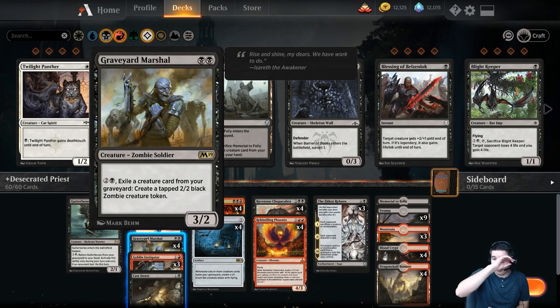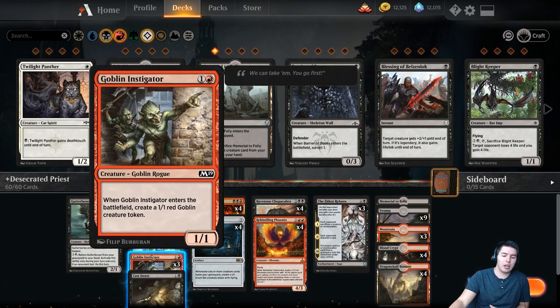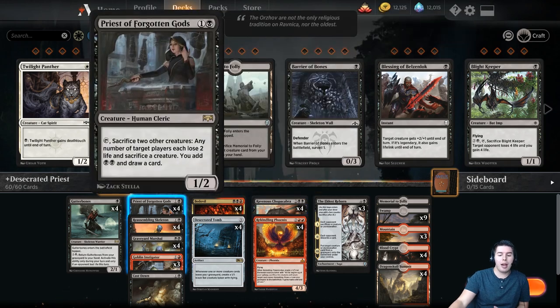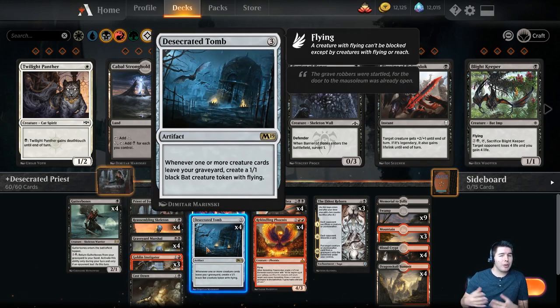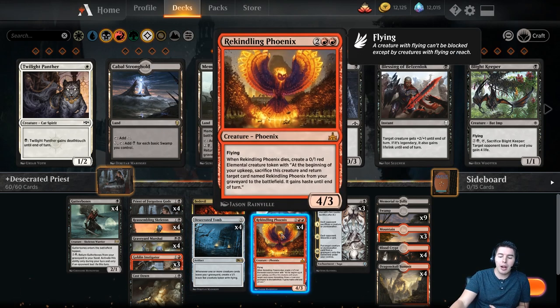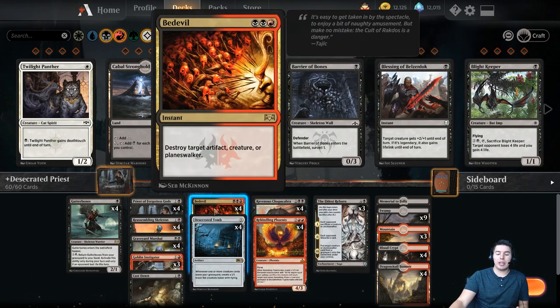We also have Graveyard Marshal — if we ever lose some creatures that can't come back as easily, like our Goblin Instigator, Ravenous Chupacabra, or Priests of the Forgotten Gods, Graveyard Marshal can create a bunch of black zombies. With one or two Desecrated Tombs out, we'll be creating a couple bats as we go along. And we have some good removal in the deck as well.